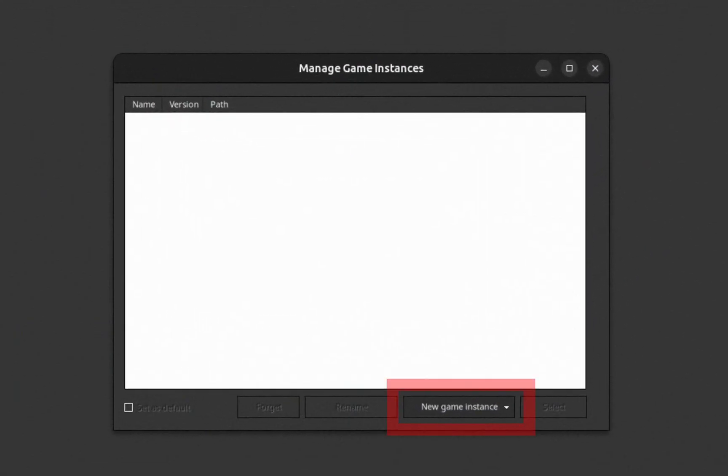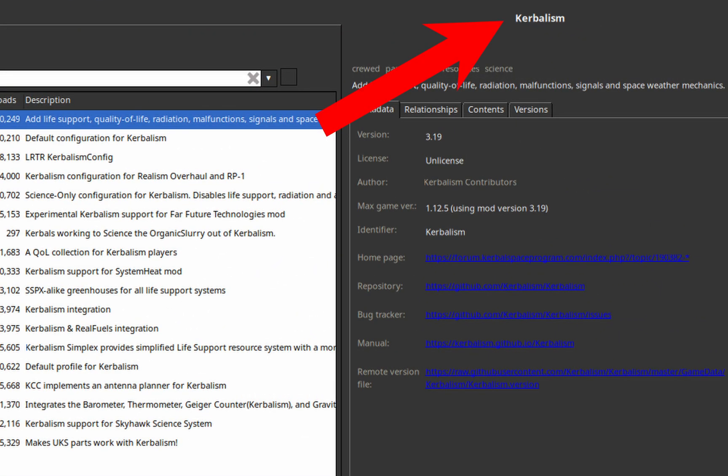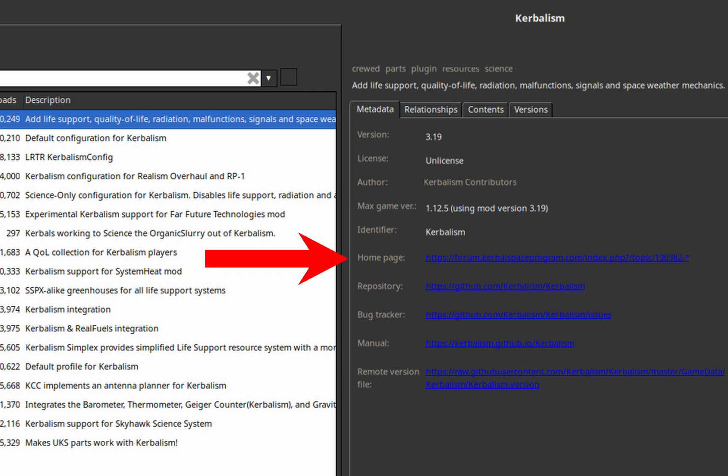Once installed, you need to select your game folder and search for mods you want to install. To the right you will see the name of the mod, its description, and other useful information. You can also check out its dependencies, contents, or versions if you want, but in most cases all you will need is the link to the homepage, where you can read more about the mod and maybe see some pictures or videos of it.